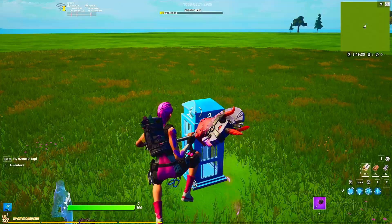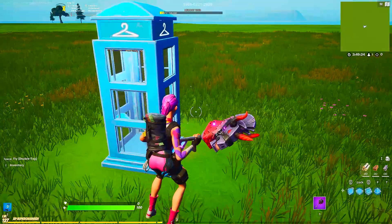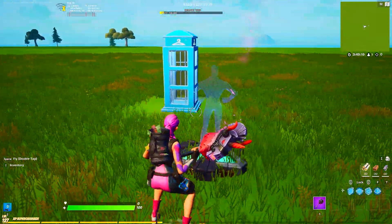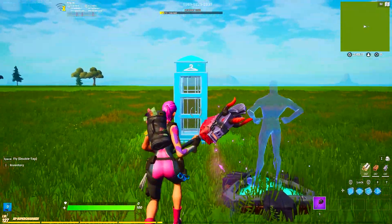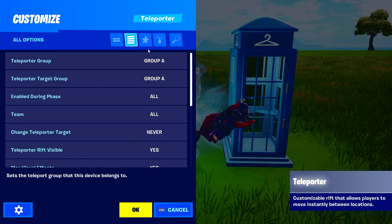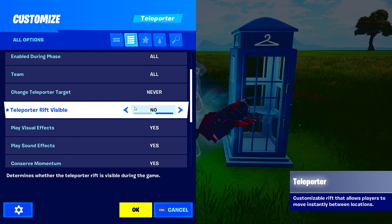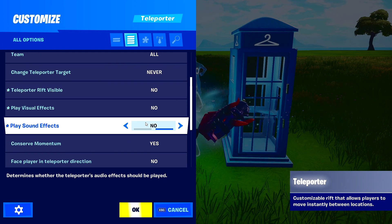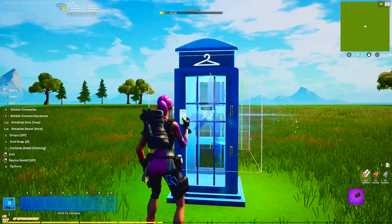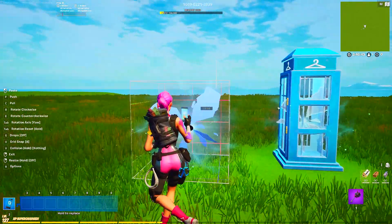First, you can hide the Phone Booth somewhere in your map, or just use this to get around the glitch. Grab a teleporter device and place it down. Set the teleporter group to None, keep teleport group target to A, turn the rift visible to No, play sound effects No, conserve momentum No. Then place it inside the booth, centered in there.